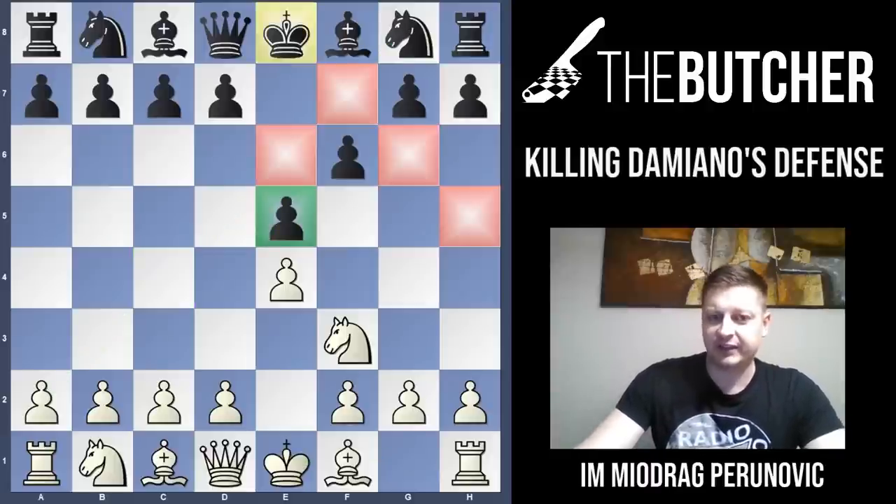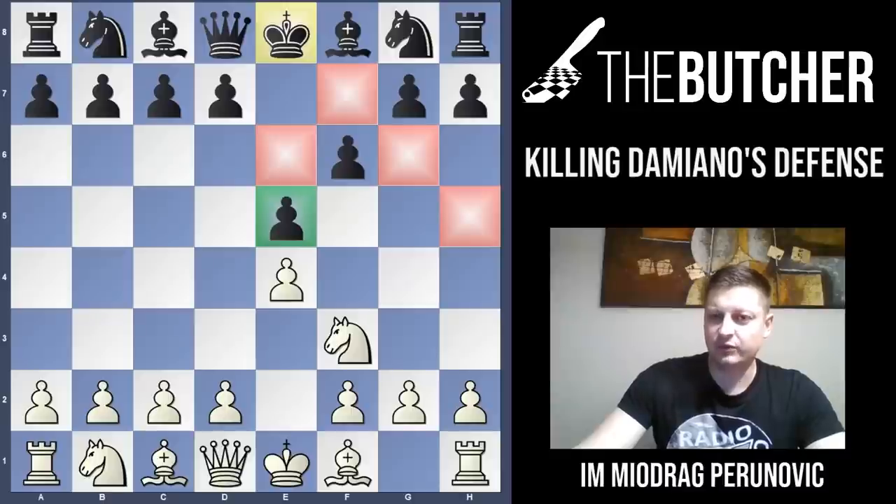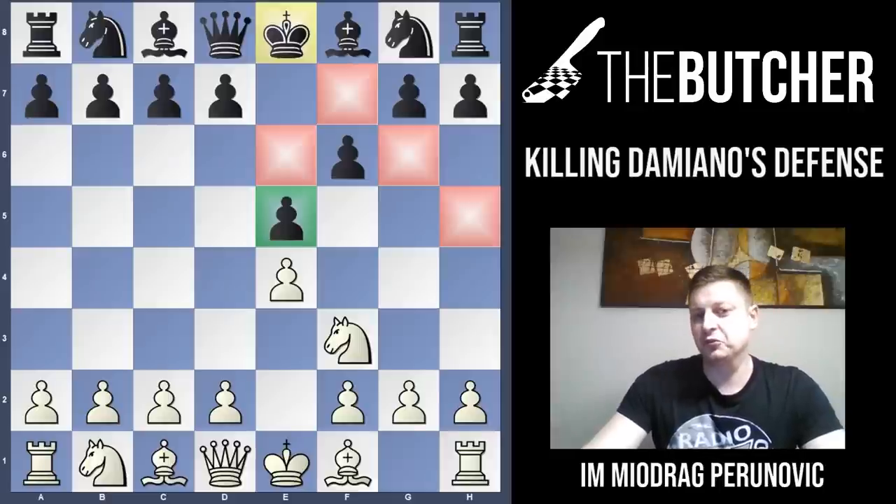So after f6, entering into Damiano's Defense, believe it or not, this position is already almost lost for black. I'm going to show you one of the main variations in this video — one of my games that I played in a rapid tournament against a guy from France, and believe it or not, he was an FM. Somebody would wonder how an FM could play such a bad variation — probably he either wanted to underestimate me or just surprise me with a bad opening choice.